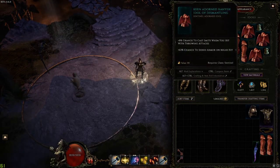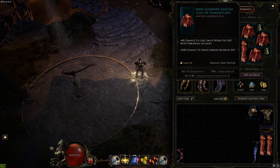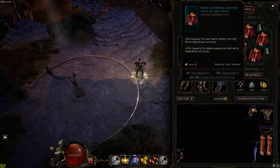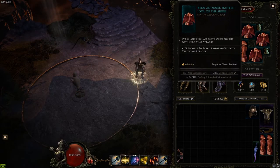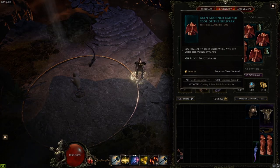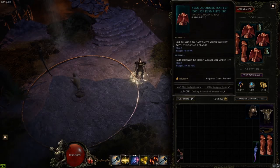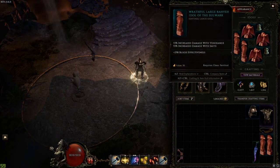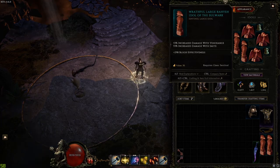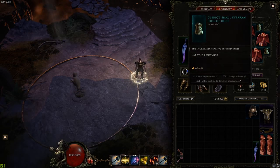For gear, the mandatory pieces are the three idols that give a chance to Smite when you hit with throwing attacks. I have around 24% chance from mine — if you max them out it's about 9% each for 27% total. You also want two or three one-by-one idols with increased Smite damage (I have 53%, 55%, 51%), and the rest to cap your resistances.